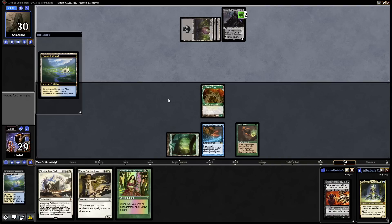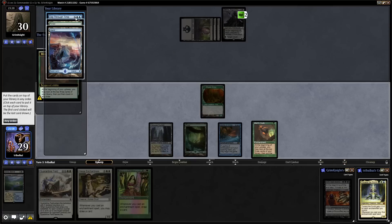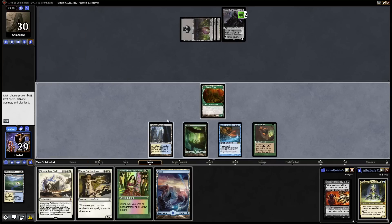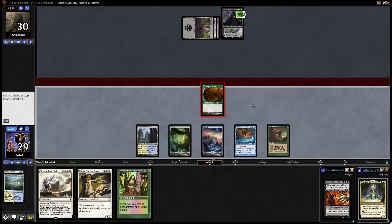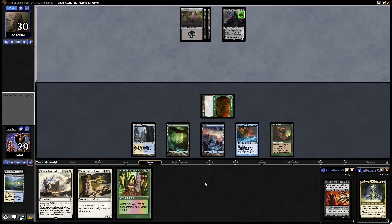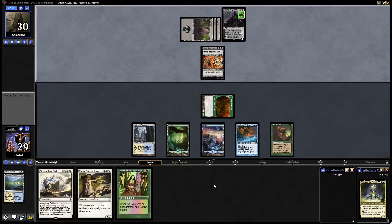Then we'll just go for a blue and white source with the Flooded Strand. Keeping a Dig Through Time on top is a good idea. We'll play an Island, and we know we've got a land for next turn as well. We can swing in with Dryad Arbor here — at our opponent's Planeswalker, so they can only have us discard one more card. It's pretty useful being able to play instant speed, because if our opponent goes for some kind of discard effect outside of the Planeswalker, we can play something from our hand.